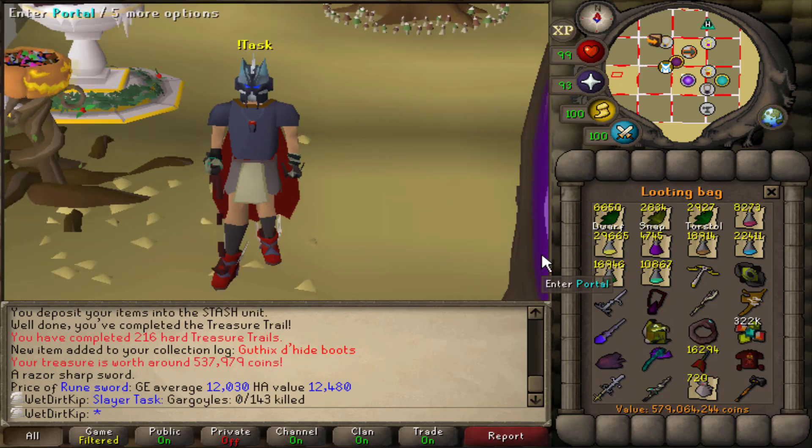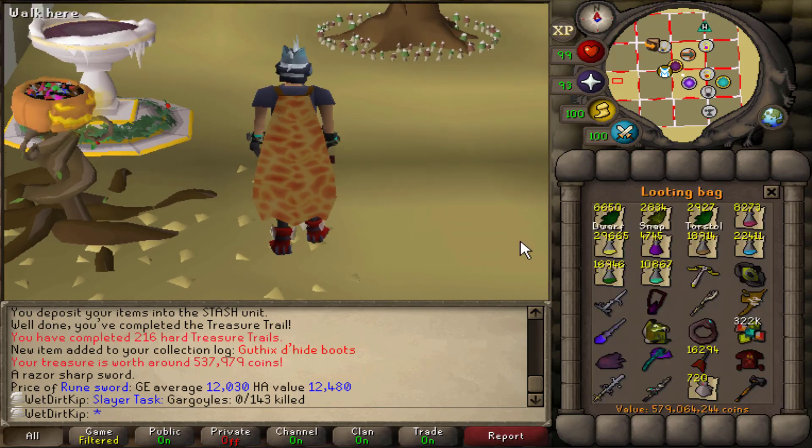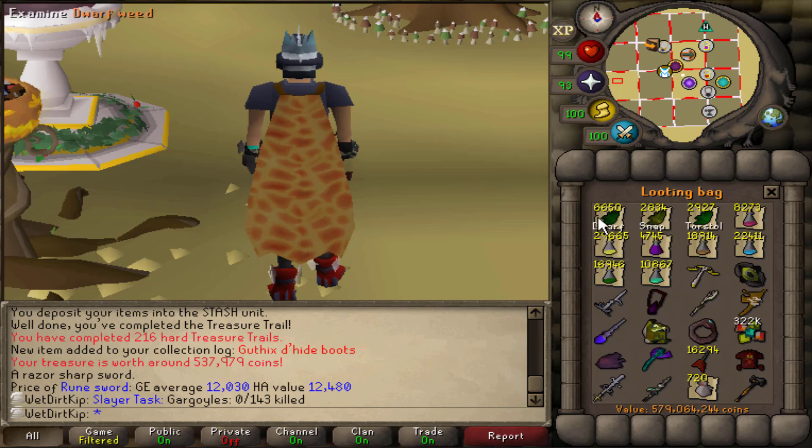The task that we just got is a Grotesque Guardians task, or we got Gargoyles. So that's what we're going to be starting off with today, well in just a bit after we use up all these Wines. With this amount of Dwarf Weeds that we have, that's only like five to ten more KQ tasks, which actually I guess is kind of a lot of KQ.